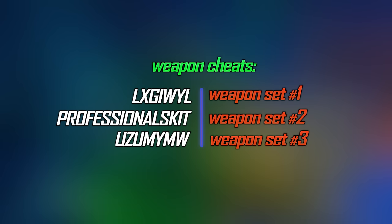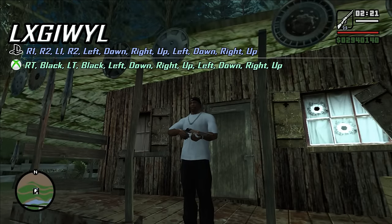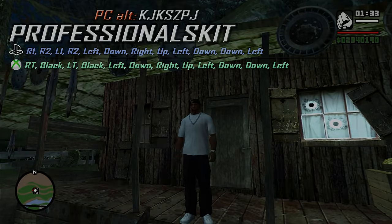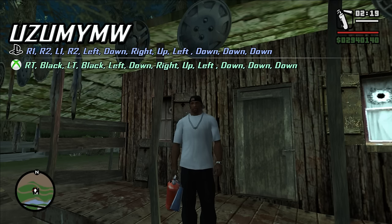In San Andreas we have three codes for guns. Each code gives you a different weapons set. The first tier gives you the lower grade weapons. The second is the professional kit — as the name suggests you get the professional weapons. The third cheat gives you arguably the best weapons such as the heat-seeking launcher, the M4 and more.